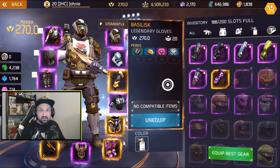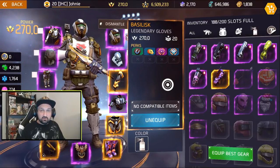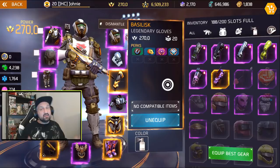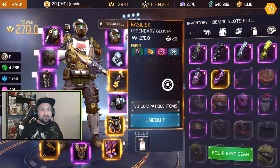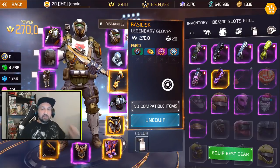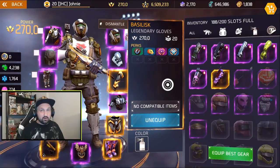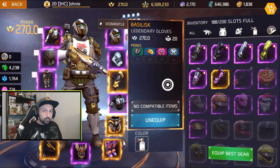Next question: what's better between basilisk and Invictus? Is there a difference? The answer is no — there's no difference. The difference is in the perks, but the perks are random, so you can have the same perks on basilisk gloves as on Invictus gloves; they'll do the same thing. The sets don't have special powers or special boosts. You can wear a mix of anything — as long as the perks are good and the stats are highest, that's what you wear.